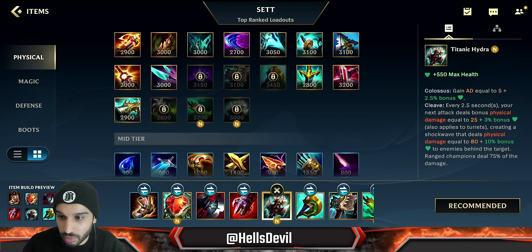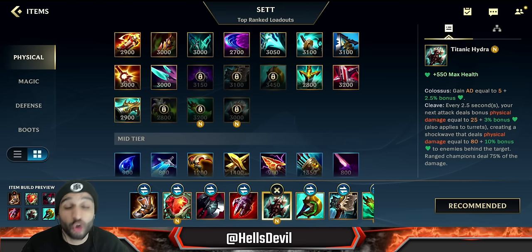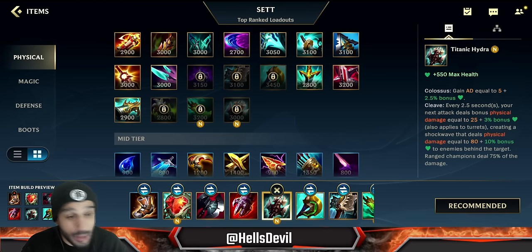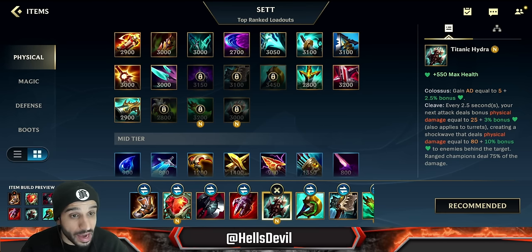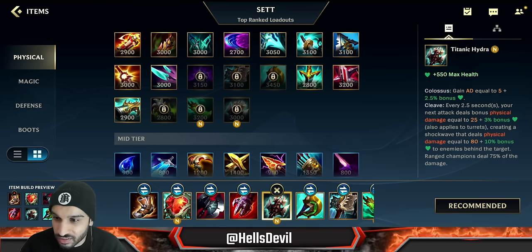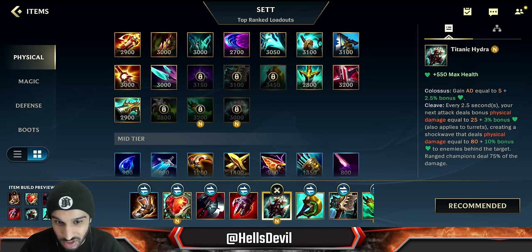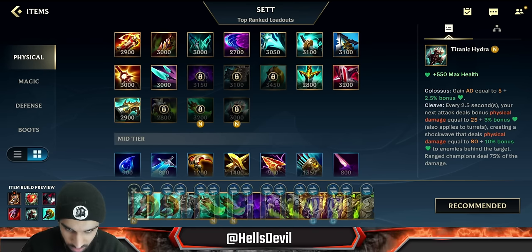Third or fourth item you're going to build Titanic Hydra — whatever game you're in, this item will be crazy on Sett. Imagine ulting an enemy into four or five people and then pulling all of them together and hitting a first ability with Titanic Hydra. Yes, that's going to do a lot of damage. Get this as your third or fourth item. Now let's get into the situational items.